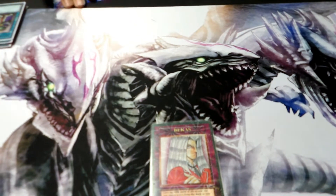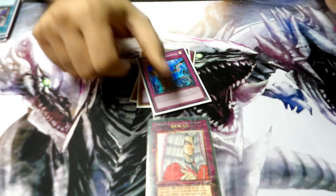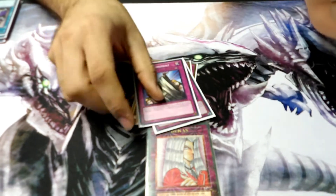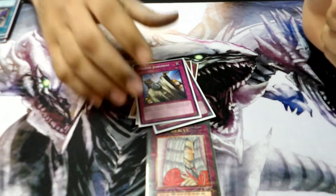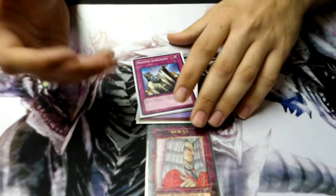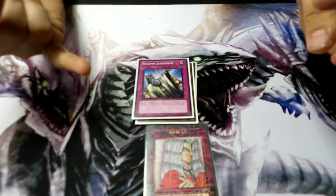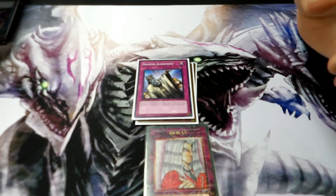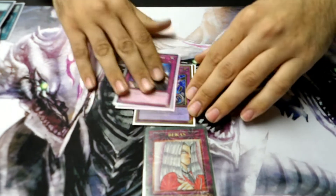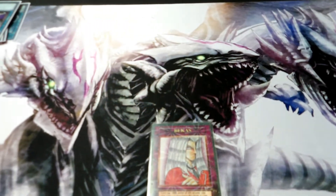Finally, we have Traps. I have three Imperms and then one Solemn Judgment. The Solemn Judgment is in there both as just a good trap card but also as a target for Crossout Designator in case my opponent uses Solemn Judgment against me. Three Imperms is just three Imperms staple cards.